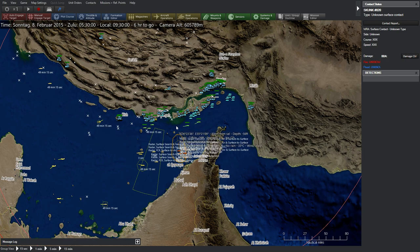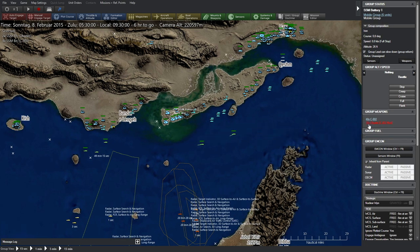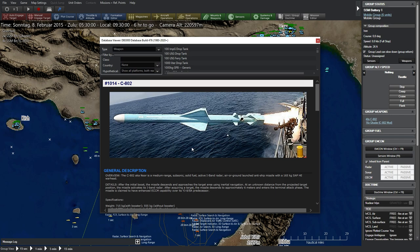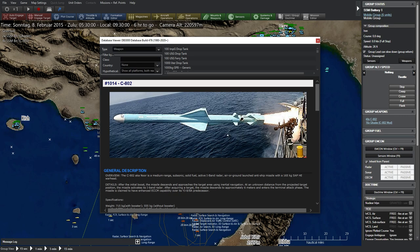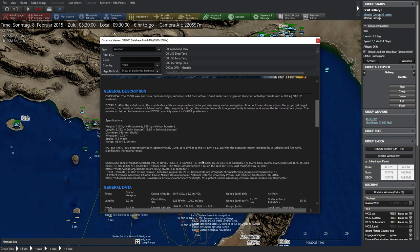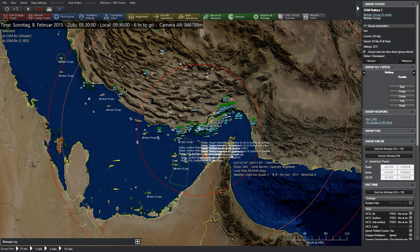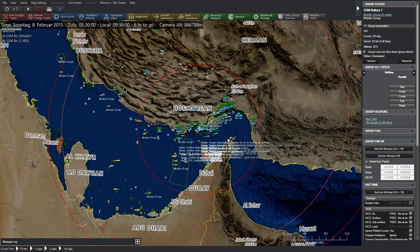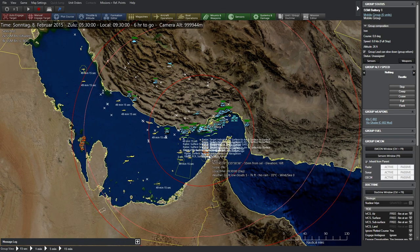The Iranian approach would consist in real life probably of three things. The most important one is land-based anti-ship missiles. We've got a couple of units over here packing missiles — basically something like a cruise missile with a range of about 70 miles. The hit probability is not that great and they weigh about 700 kilos, so they are relatively inexpensive. They have a small radar in the nose to find enemy ships. The 70-mile range easily covers the Strait of Hormuz entirely.